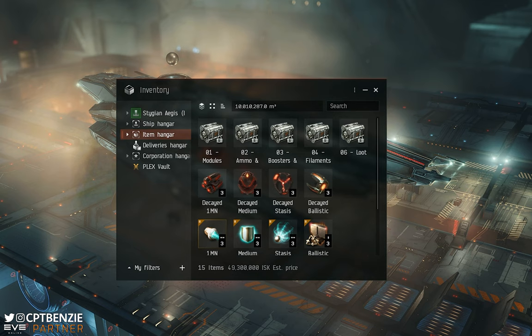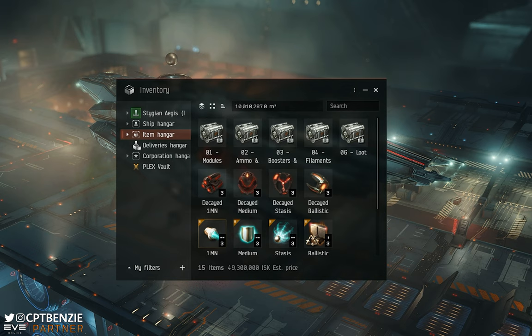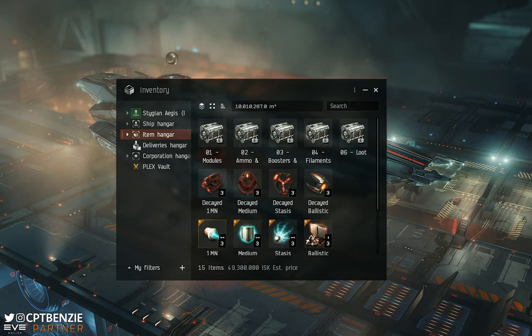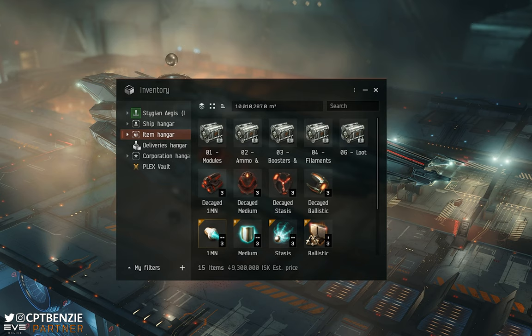Mute Plasmids come in a variety of different forms. They drop officially in Abyssal Dead Spaces, though you can also buy them off the market. Different types of Abyssal Dead Spaces drop different Mute Adaptive Plasmids — for example, a dark Abyssal Dead Space will drop different ones to an Electrical or Tranquil. So it's worth checking which particular Abyssal Dead Space drops the specific plasmid you're looking for.